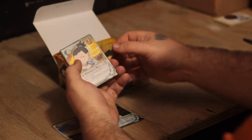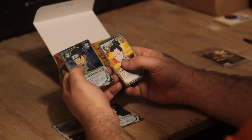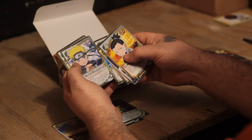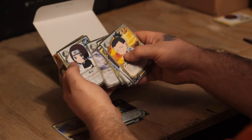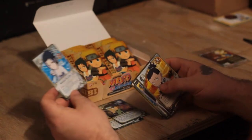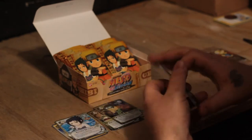Shikamaru. Byakugan Iruka is our next foil — cool. Sasuke, Haku, Naruto, Rock Lee, Konohamaru, Rin, and the rare is Sasuke Uchiha — Iruka on the pack art. Awesome, hope I pulled a Naruto. I'm sure I will; I have a lot of packs here.